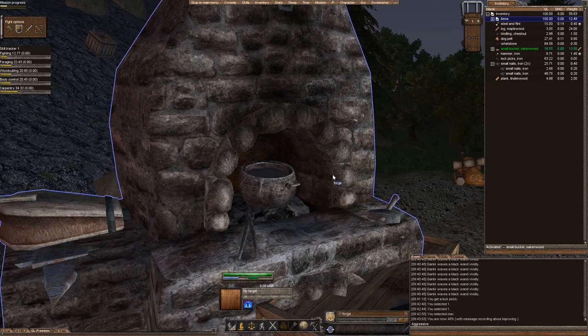First, you're going to need a forge. A forge is created with bricks and clay — 11 bricks, 11 clay — and you create a forge.